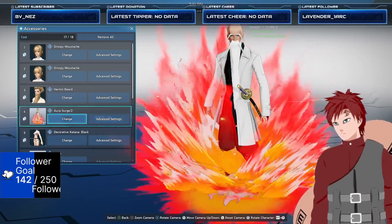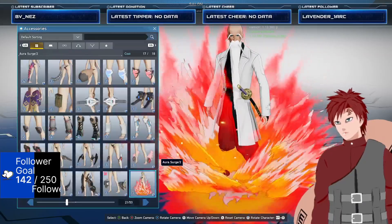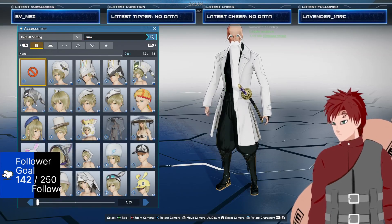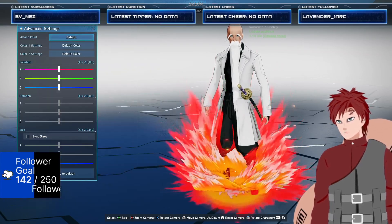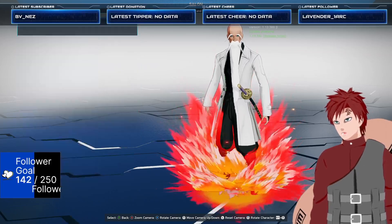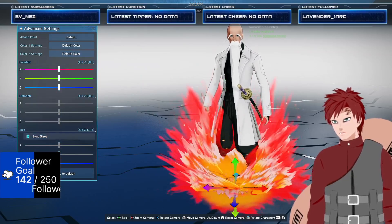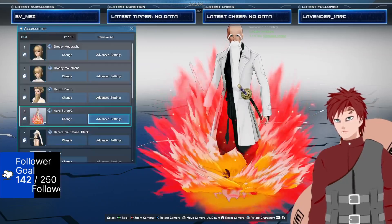Then I used Aura Surge/2. You don't need the Aura Surge, but it looks nice having it on for the flame effect. I just changed the color — kept it orange and red, kept it where it's at, and then I just increased its size a little bit. That way it looks like his flame's coming out.